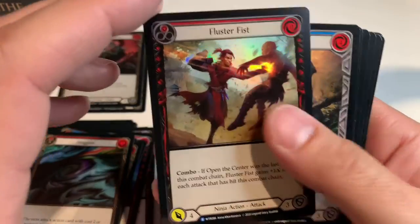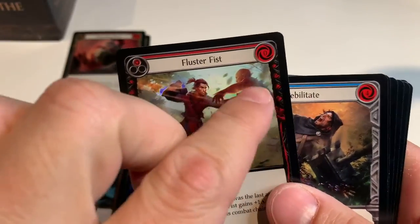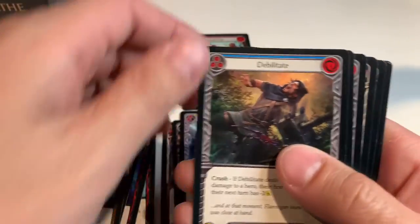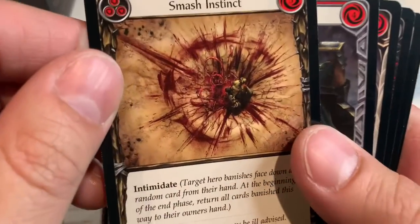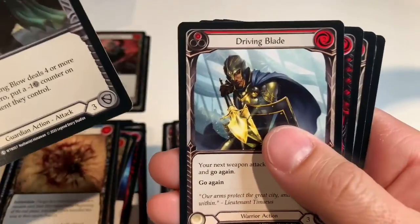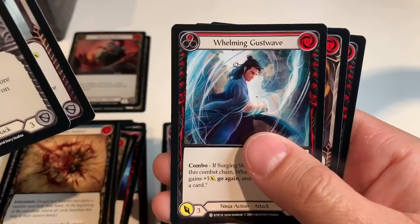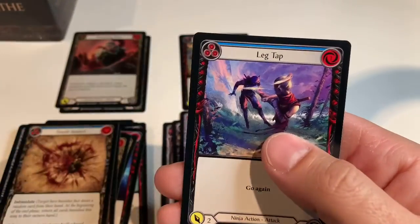Fluster Fist foil — that's our first rare foil. A little bit of an explosion at the back, shines nice. Debilitate, Smash Instinct — that's nice and gory. Buckling Blow, Driving Blade, Whelming Gust Wave, Stroke of Foresight, and Leg Trap.